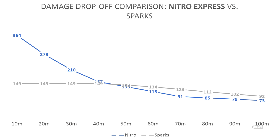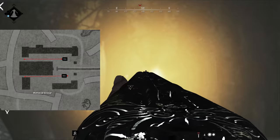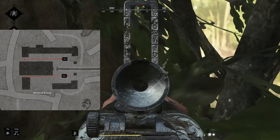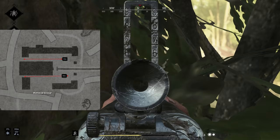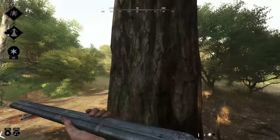Another factor is that the damage drop off for the Nitro is pretty extreme. As mentioned, it can be a one-hit kill at 43 meters, but a lot of compound fights happen within that 40 to 50 meter range. That sharp difference between a clean kill and a frustrating hit marker has earned the Nitro the reputation of being extremely inconsistent.